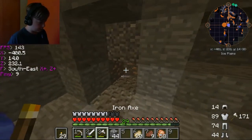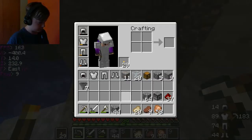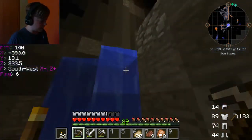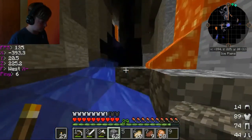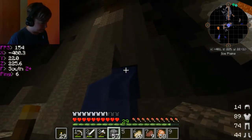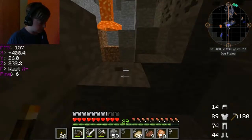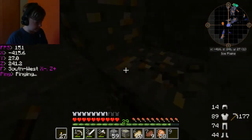Our idea for this episode was to do an item elevator for the mine, which is actually a really good idea — I thought of it. Oh my gosh, I found a ravine! This is actually one of the best mining trips ever.